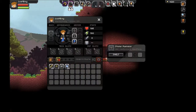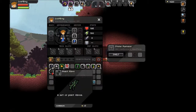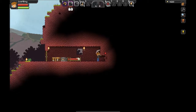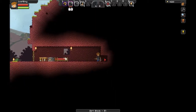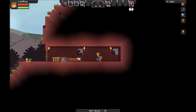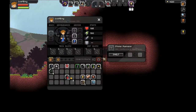We can now smelt the ores we found. Let's get them out of our hotbar and put them in. I will smelt the ores we have and keep digging. Let's build another window in here and place another torch. The copper bars are ready. We don't need to smelt that for now — let's smelt this.